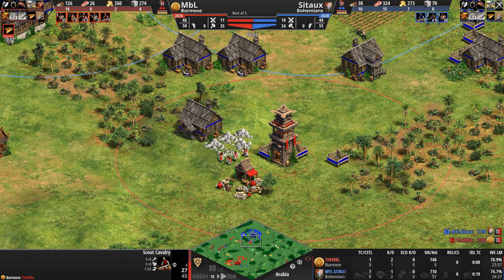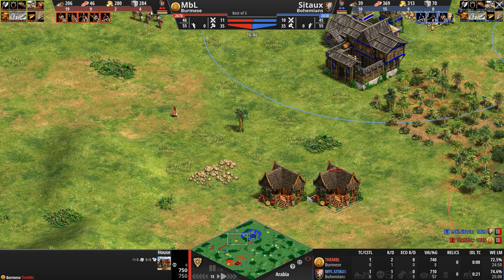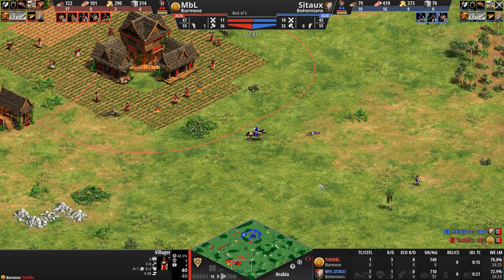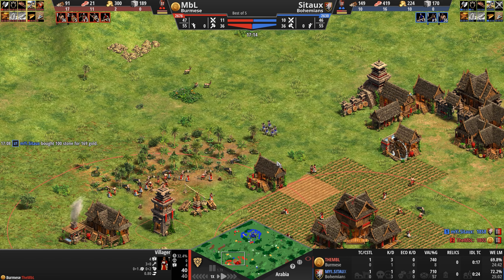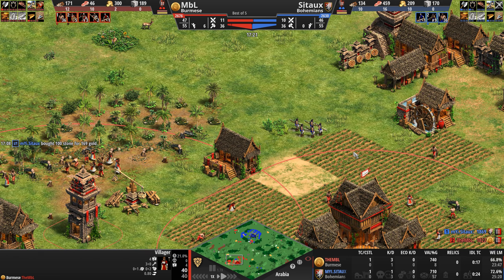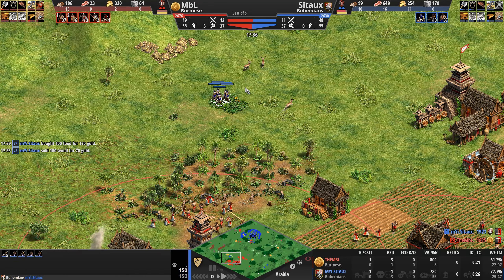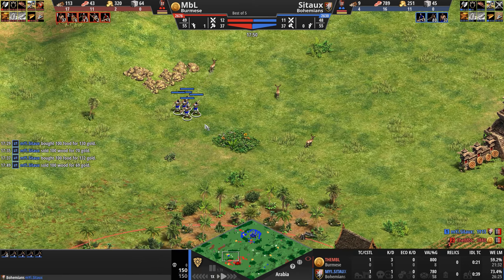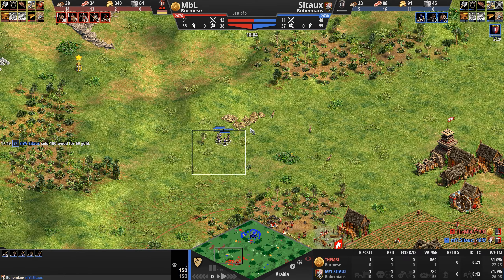To support your mounted units, especially their elephants which are incredibly expensive and slow, the Burmese have two very strong options. First, their infantry get a progressive attack boost starting in Feudal all the way up to Imperial — plus 1 every single age. So your infantry in Imperial Age will come out with a massive plus 3 attack on top of whatever upgrades you research. If you want to go the monk route, monastery techs are cheaper, and one very cool feature: the Burmese can see exactly where all the relics are on the map — a very, very, very good bonus.